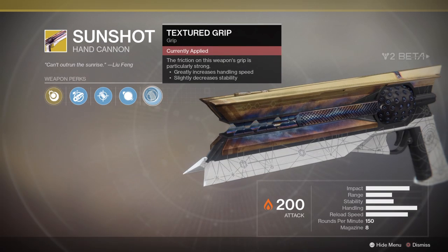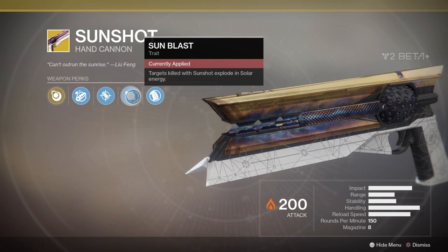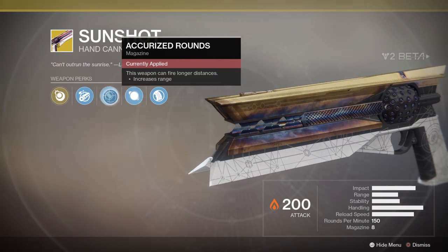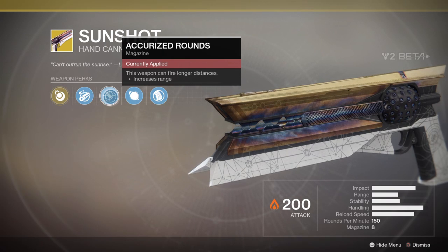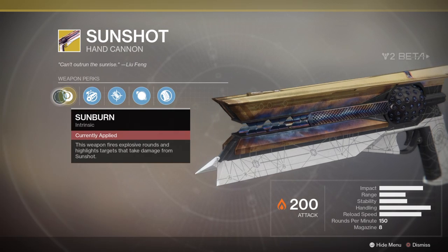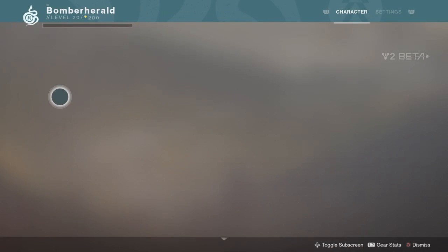Let's have a look. Textured grip - the frictionless weapon grip is particularly strong, greatly increases handling speed, slightly decreases stability. Sunblast: targets killed with this weapon explode in solar energy. It's got accurized rounds - this weapon can fire longer distances, increases range. Chambered compensator - stable barrel attachment, increases stability, improves recoil direction, slightly decreases handling speed. And sunburn - this weapon fires explosive rounds and highlights targets that take damage from Sunshot. I do like that one, it's currently equipped.